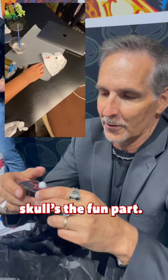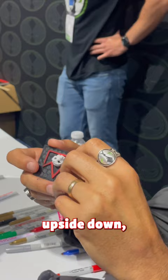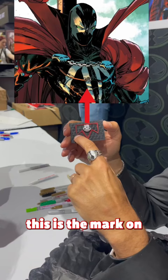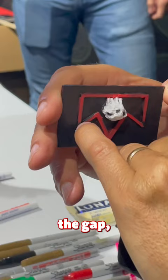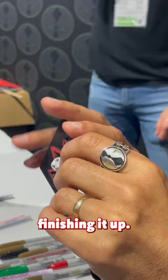See this crown? If you turn it upside down, this is the mark on Spawn's chest. Oh, wow. If you look at the logo, I intentionally broke it — you didn't paint it all the way. You actually made the gap because this is the Spawn mark. And then this is just finishing it up. And if you turn it upside down, boom, done.